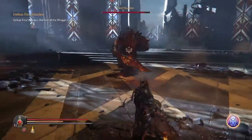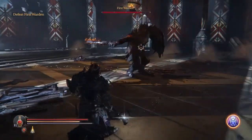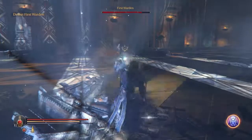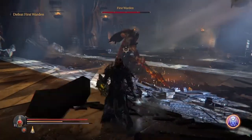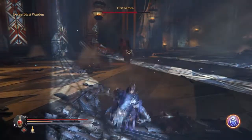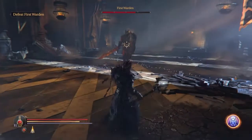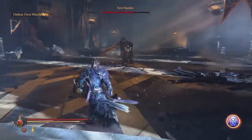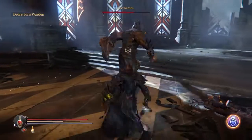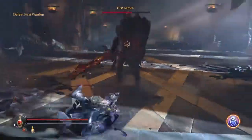As I previously mentioned, the Warden's health is divided into fourths. You need to be extremely careful when damaging the Warden around the fourth marks. He will shed his armor and can hit you — as you can see, he does just that and hits me. It didn't do any damage, though I'm not sure if it's supposed to. The best way to avoid this is to use a light attack around that fourth mark and then run or roll before he sheds his armor.